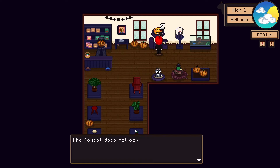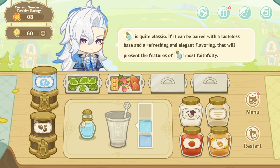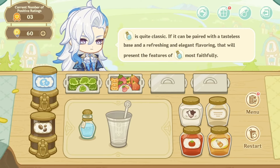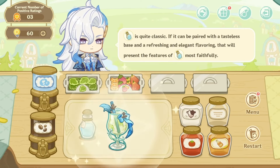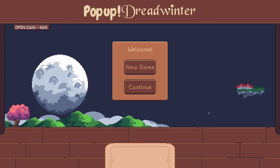To give myself a change of pace, I decided to do a game jam of sorts and try making a game within a short time frame. A while ago, Genshin Impact had a web mini-game where you ran a pop-up store, making special drinks for customers, and I wanted to create something similar. Since I'm already working on a cafe sim, it was easy to tie it to the game concept I was thinking of, which led to the idea of Popup Dreadwinter.